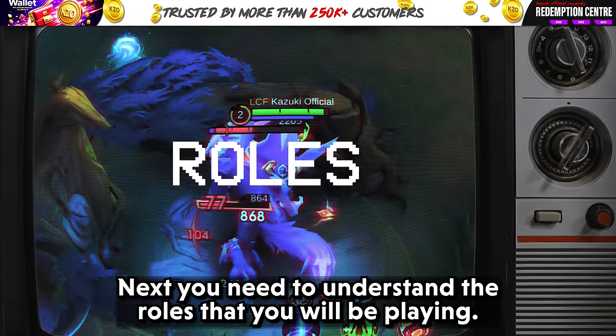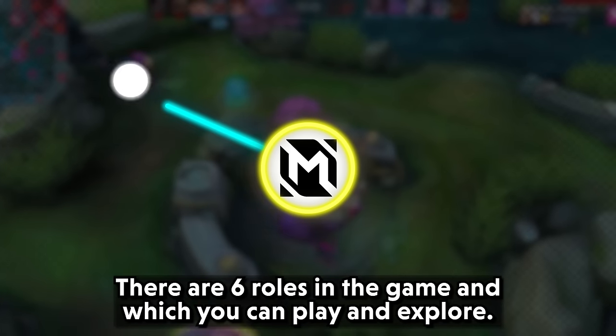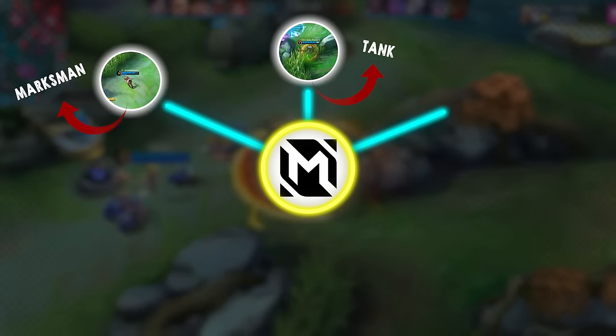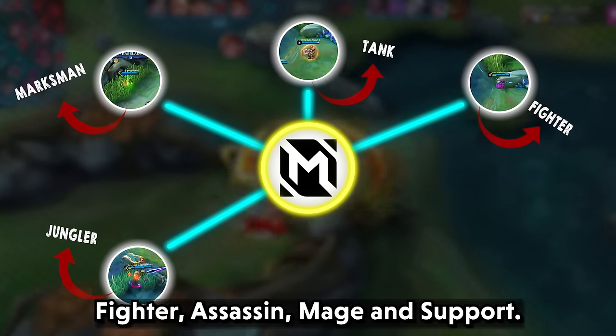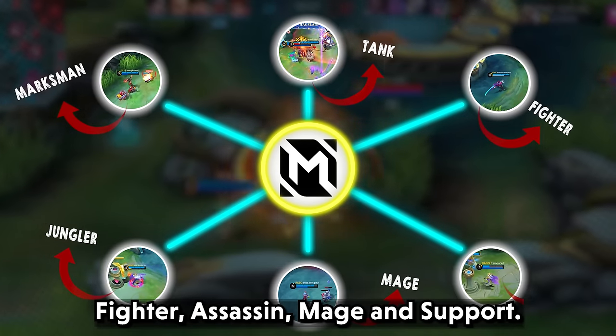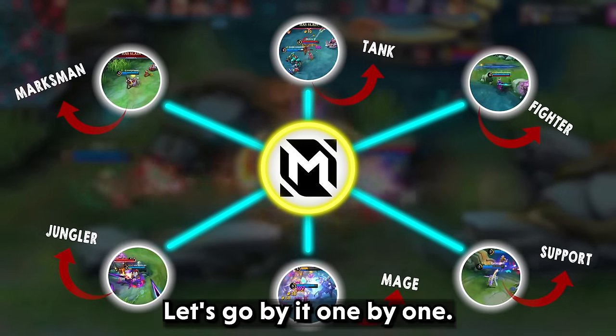Next, you need to understand the roles you will be playing. There are six roles in the game: Marksman, Tank, Fighter, Assassin, Mage, and Support. Let's go through them one by one.